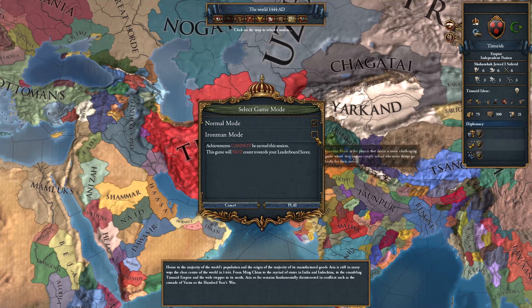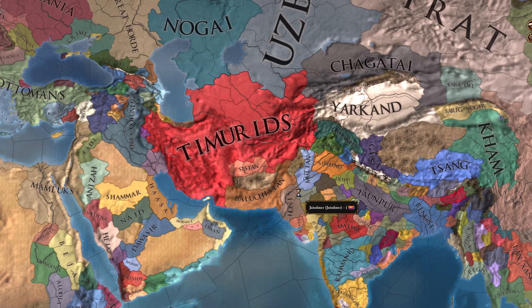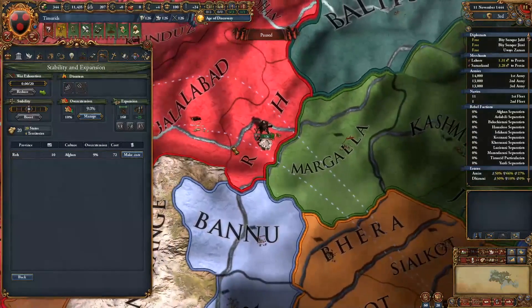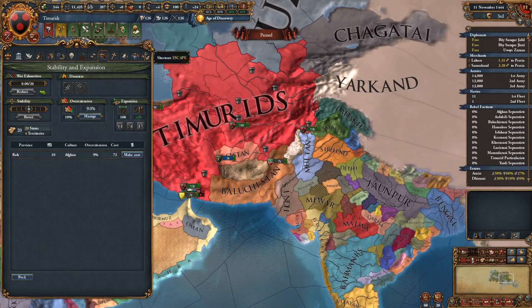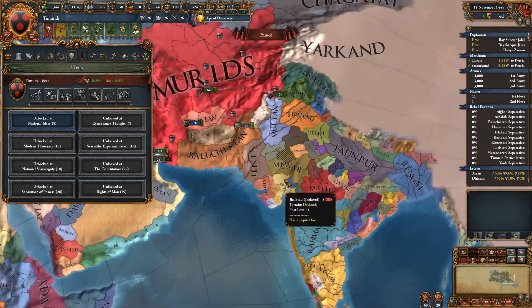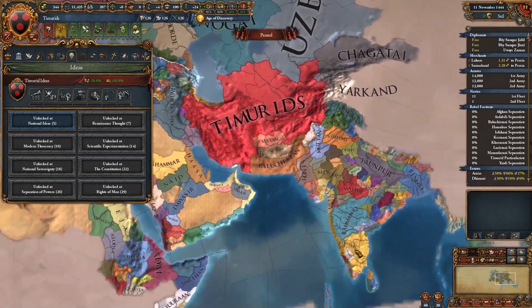Now just click on the Timurids — they still have their ideas and they're very blobby. Hit play, hit Iron Man. You'll see the achievements can be enabled and earned. We'll play as the Timurids and save over this broken file. We can see we have the Timurids with all of this clay. The only non-core is the Roe province in Afghanistan. We have our ideas — core cost reduction, admin efficiency, and ridiculous military ideas — as well as so much clay and money. We're basically ready to just invade India, form the Mughals, and conquer the world.